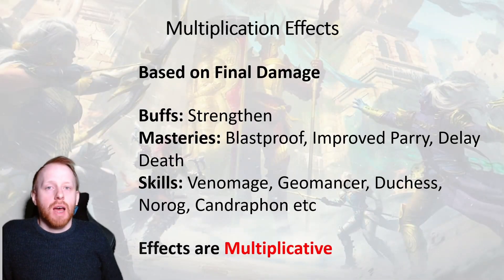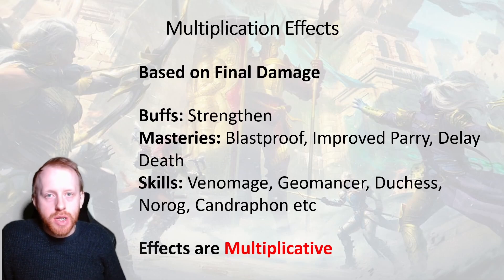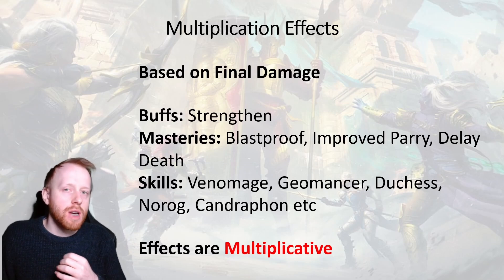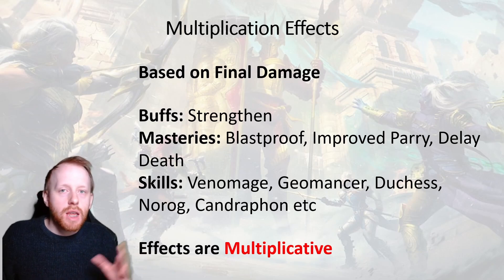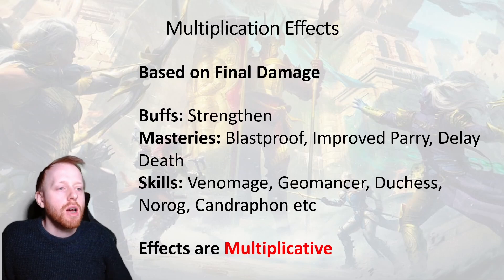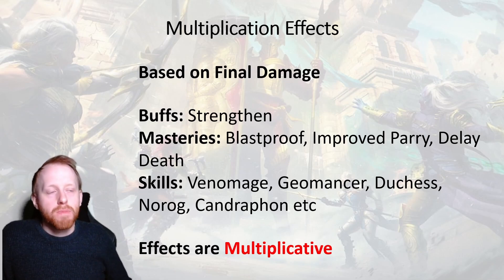The second main principle of damage reduction is multiplication effects. This is based on the calculated damage after all the effects have gone through. So once we've worked out the damage reduction, once we've worked out any masteries or anything else that gets thrown into the calculation — enemy crit damage multiplier — what's left will then get multiplied by any damage reduction multiplication effects.